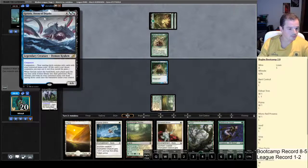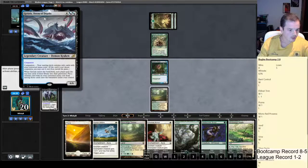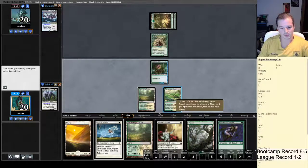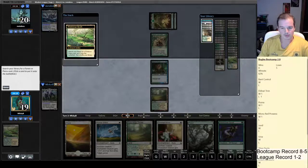Even Converted Mana Cost — when it enters the battlefield, each player puts the top four cards of their library into their graveyard, then puts a creature card with an even Converted Mana Cost from among them onto the battlefield under your control. It costs six mana though. We draw a land — honestly, this is getting beyond a joke how bad my draws are. What an absolute joke.